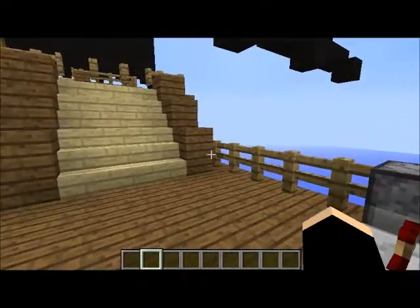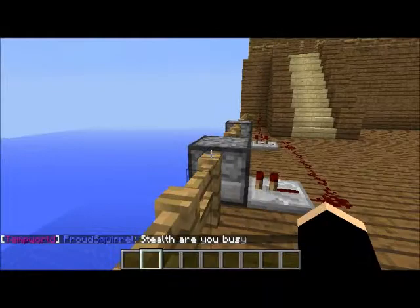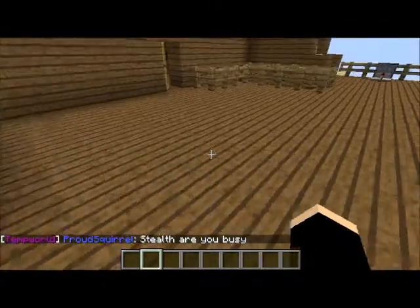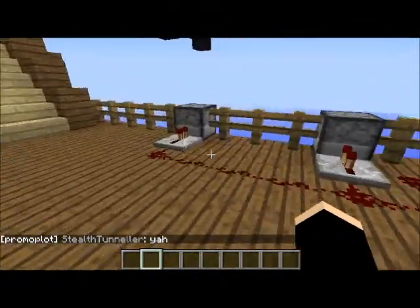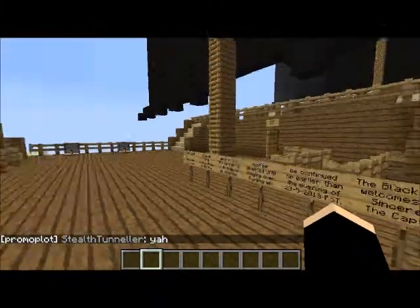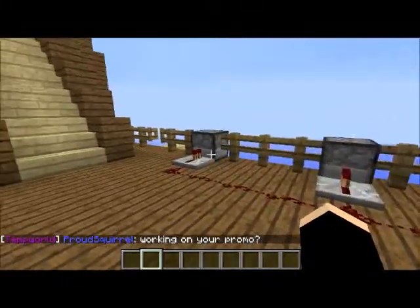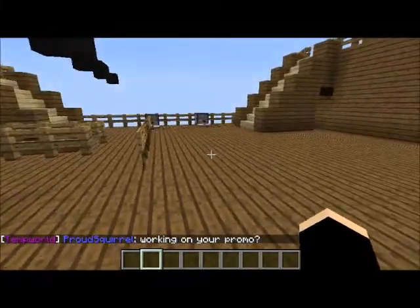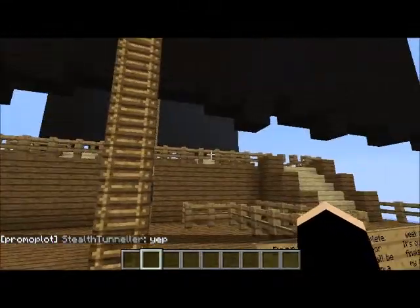Here we have an example of — excuse the lag — dispenser cannons. These are powered by redstone. Pretty much you can fire them all at the same time by pressing a single button. They are located at five points of the ship — one here at starboard, one here at port, and then two more in the same exact spot on the next deck below, which I'll show you briefly. The fifth location is at the bow, right here.